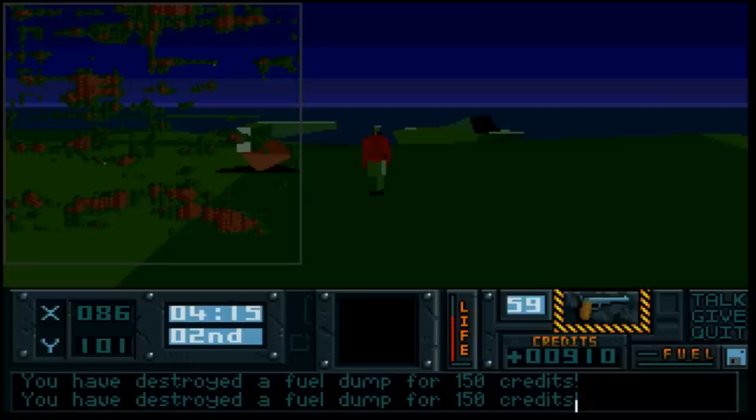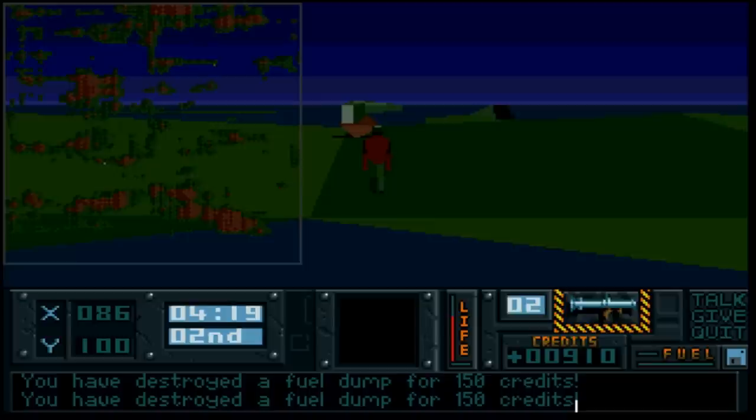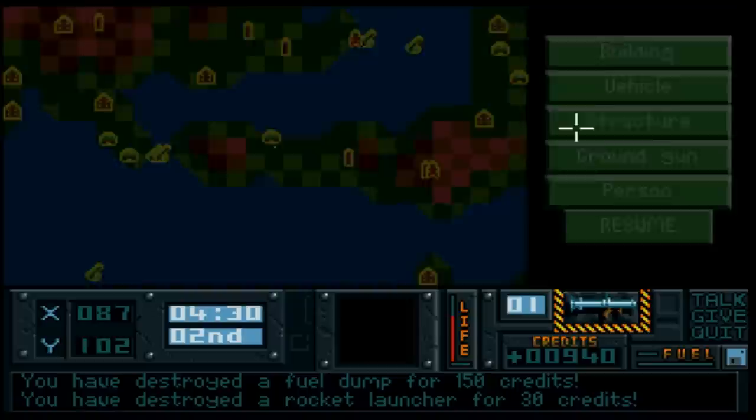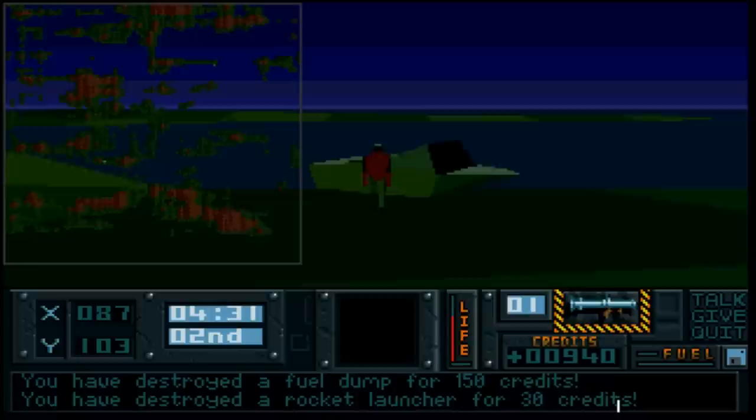The frame rate on the A500 is slow enough on this game - you really do need an Amiga 3000 or 4000, something with a bit of power behind it, to play this game at any kind of decent frame rate. The rocket launcher wasn't powerful enough to blow away that missile launcher with one hit - it required two. We're actually getting low on weapons now.